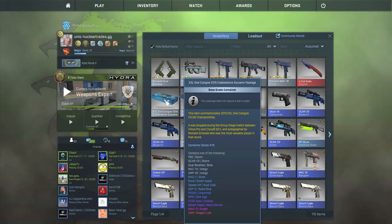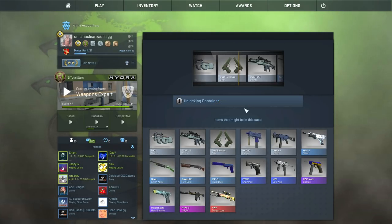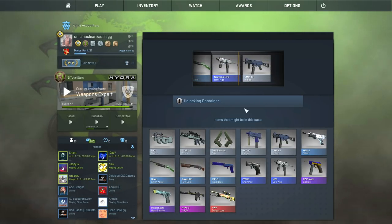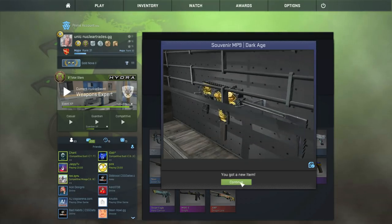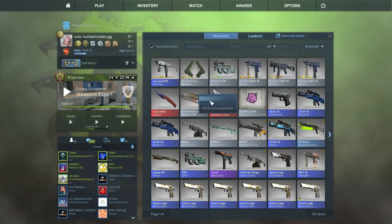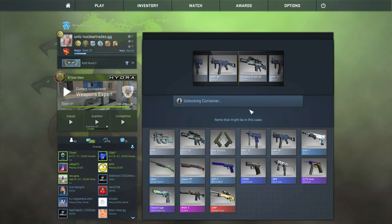ESL One Cologne 2015 Cobblestone souvenir package. Come on, dude. We did get a blue because you can't get the non-souvenir ones. I don't think that's worth anything, I think it's like five bucks. Last case. Battle Scarred Dragon Lord... oh no, dude.